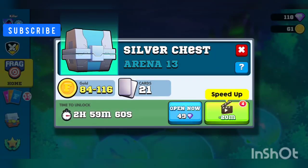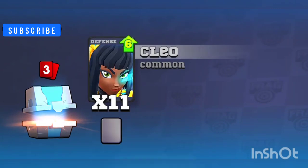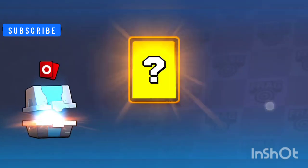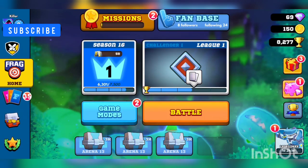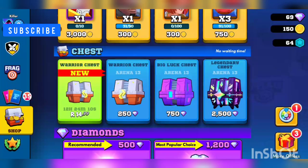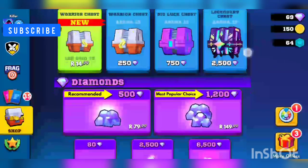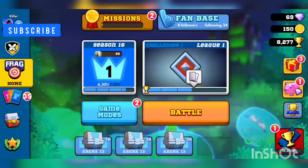You can open chests — I'm just gonna use my diamonds to open it immediately so you guys can see. You can find cards, upgrade them, find new cards. You get different kinds of chests — that's just a common chest or silver chest. For example, you get the Warrior chest, the Big Luck chest, the Legendary chest, the Rainbow chest, the FRAG chest — so many different kinds.